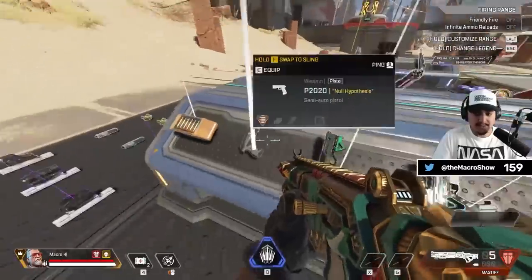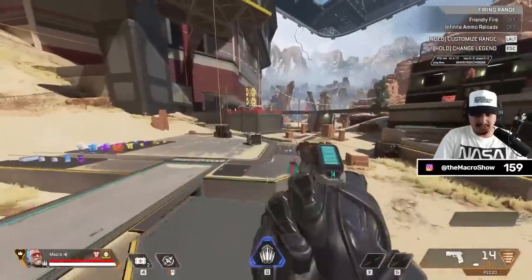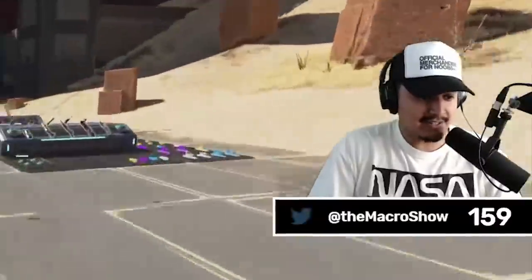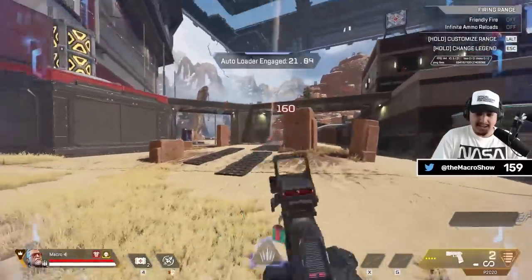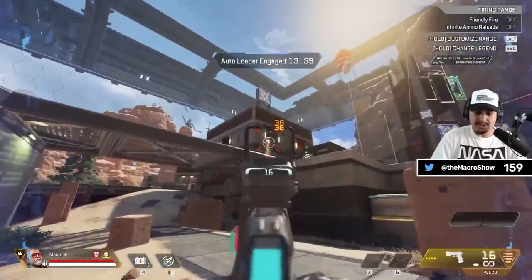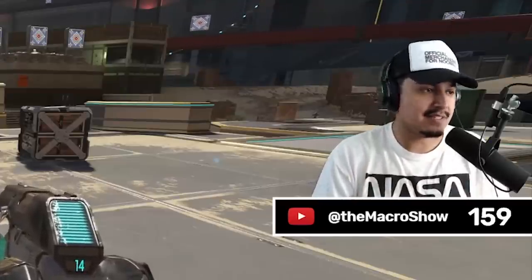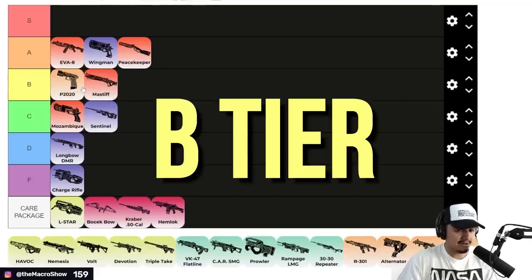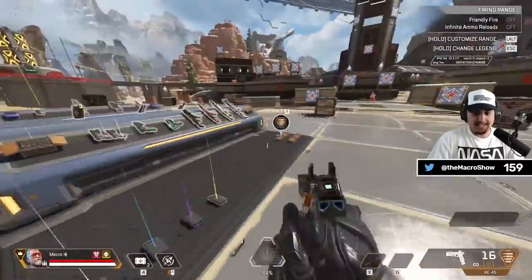Moving on to light weapons, starting with the P2020. As a sling weapon, it's the P2020 — I don't love it by default; it's quite mediocre without attachments. However, with the ultimate it gets kind of nuts. You get a red dot sight, fast fire rate, and Hammerpoint rounds. In the right hands this thing is a monster — it's what the Mozambique wishes it could be. The P2020 has serious potential as a sling weapon. The ultimate is definitely carrying it, though — without attachments you don't want to use it. Solidly B tier, above the Mastiff.